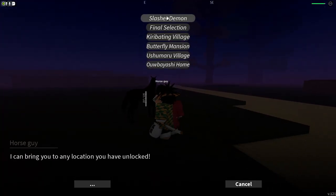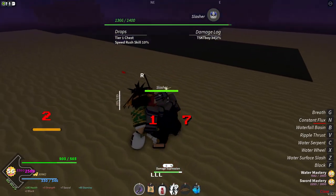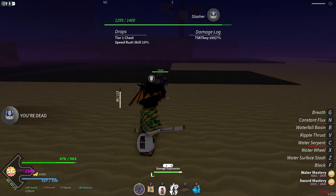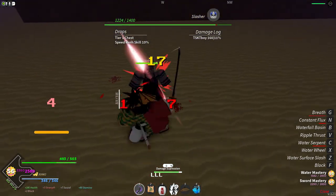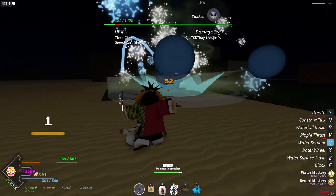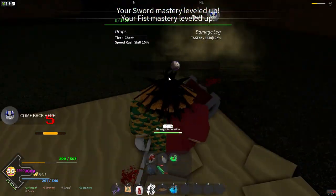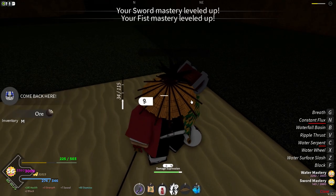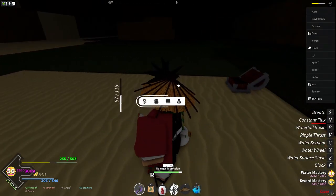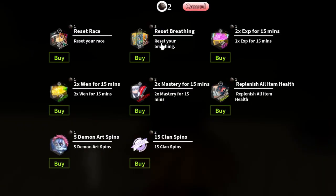After you kill Giyu and Shinobu, head over to the slashing demon and just keep farming the demons right here. This one is not that high level. You can also farm Nezuko too — she's right next to this demon. As you guys can see, I got an ore. I literally just got two ores just like that. You use these ores to unlock different things — if you click use, you can buy reset race and more.